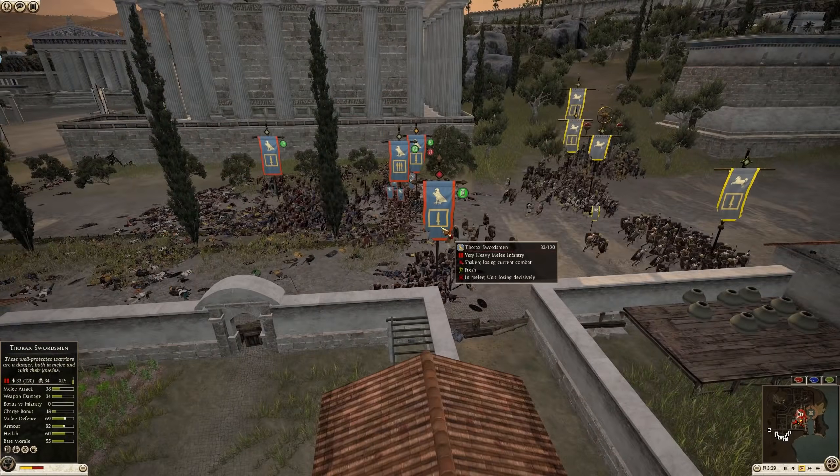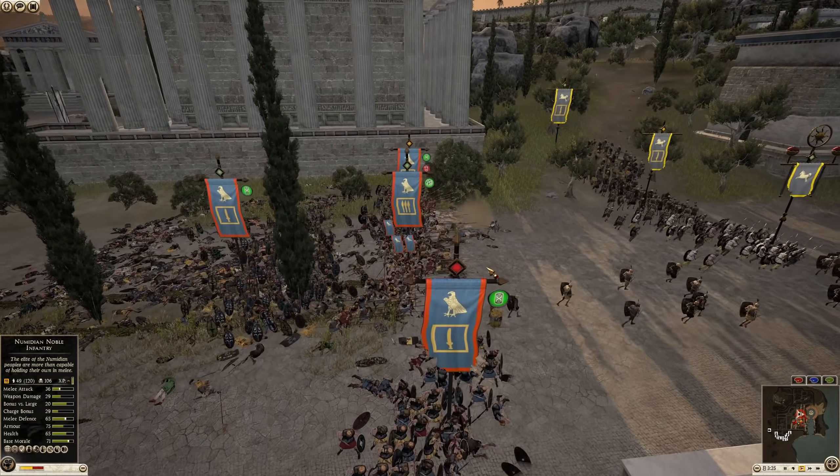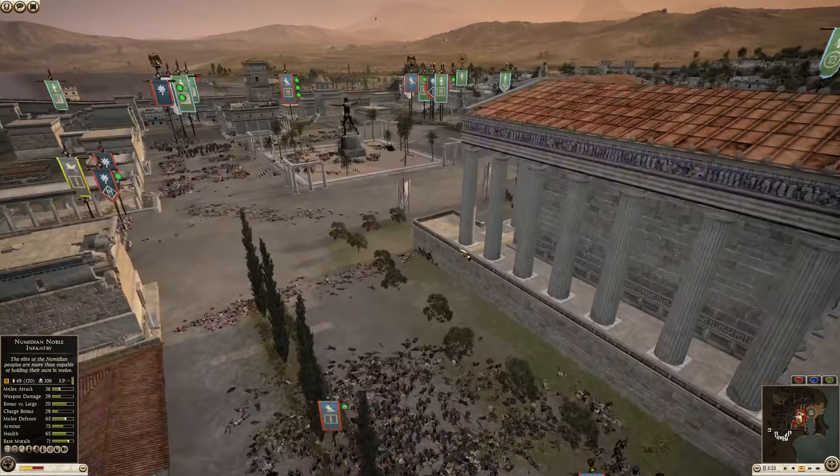That's pretty good — this unit saved the day. This Thorax Sword unit prevented any kind of flanking. Good on him for that.